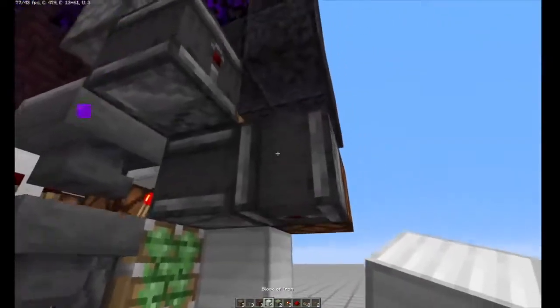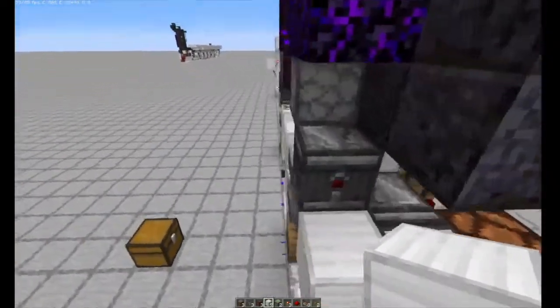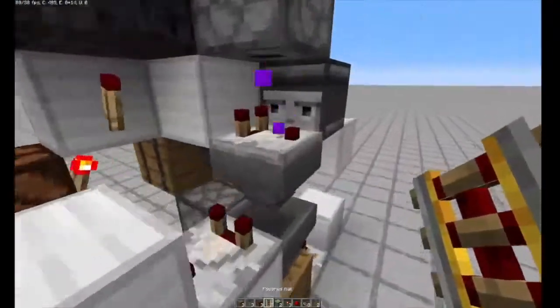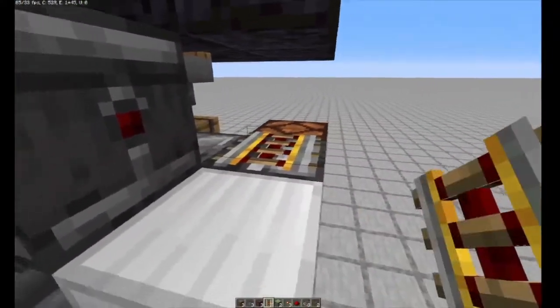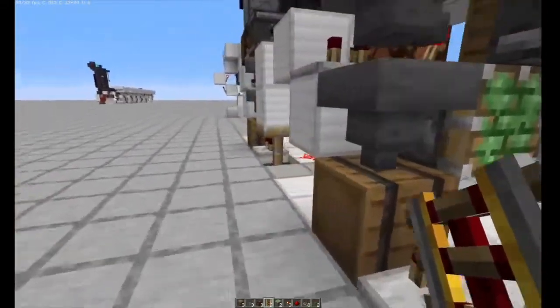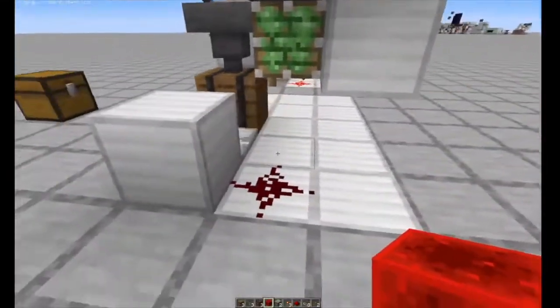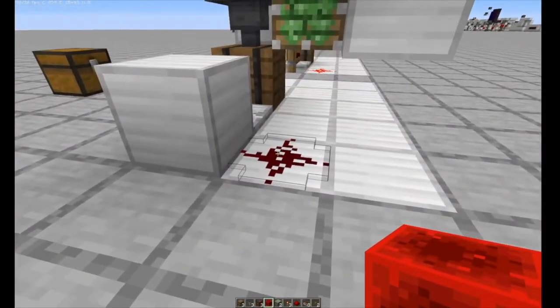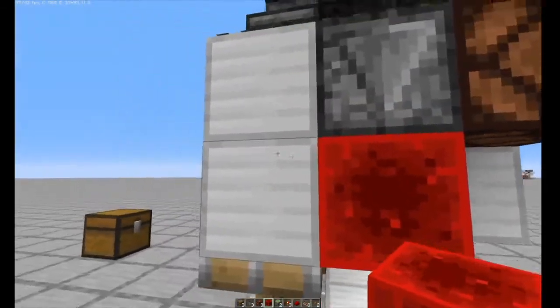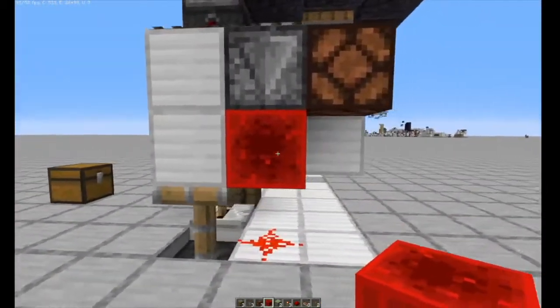Place a block next to the last observer, then put powered rails on top of that observer and on top of that block. Finally, to prime the entire system, place a redstone block by shift-clicking on the redstone dust. When you see the sticky piston go up, the system is ready to go.